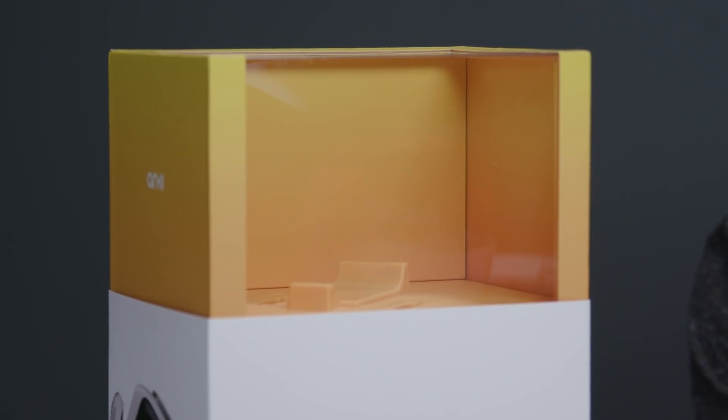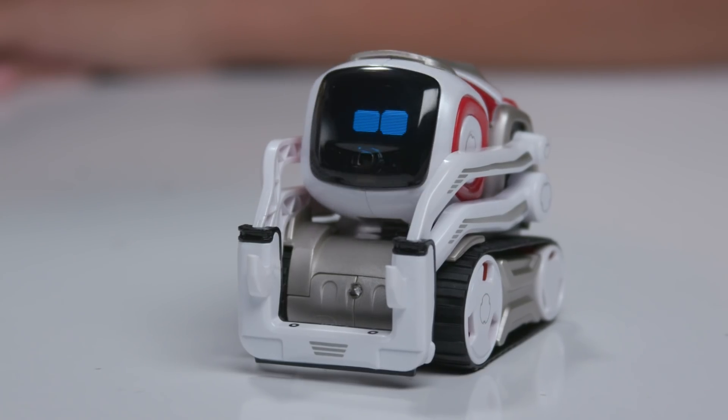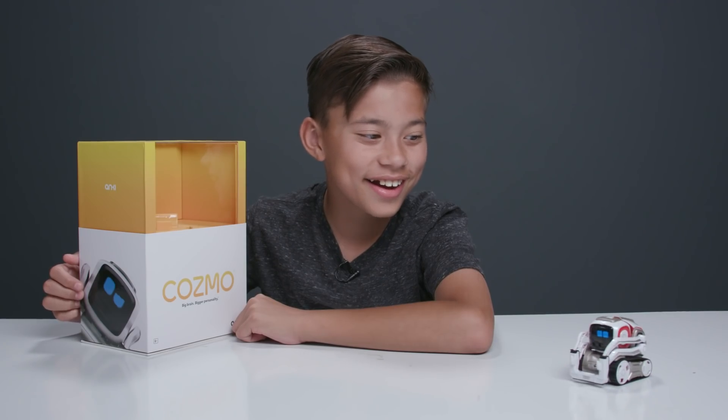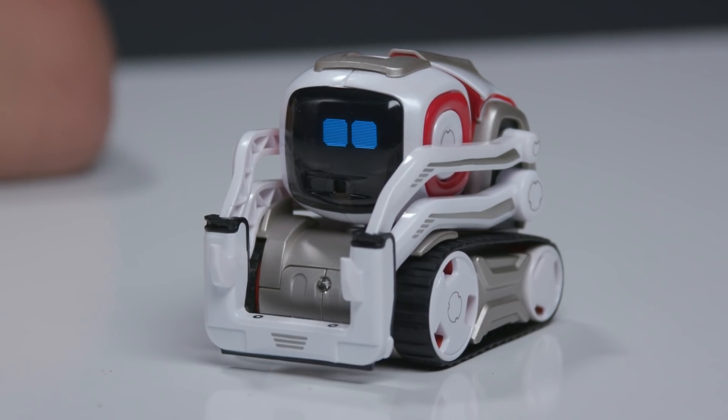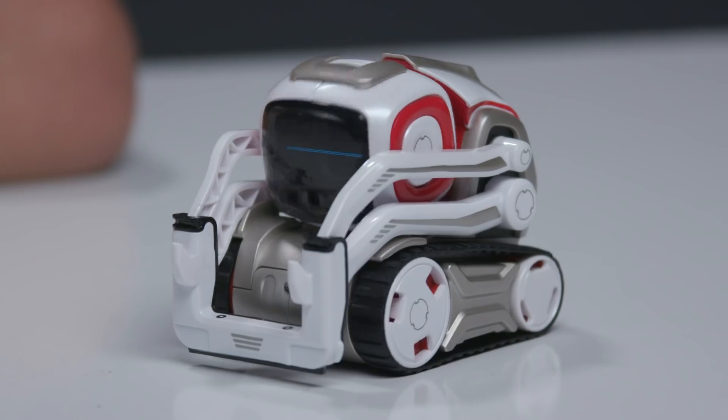Where'd he go? I'm down here. How do you get out of the package? I'm a very smart robot. In addition to Cosmo, you also get some instructions, three power cubes, and a charger.